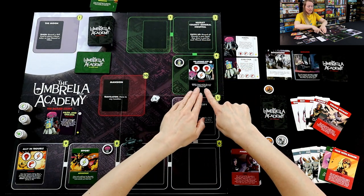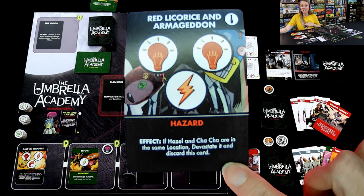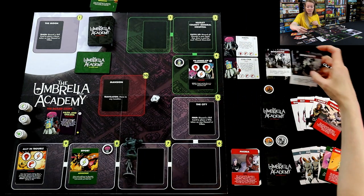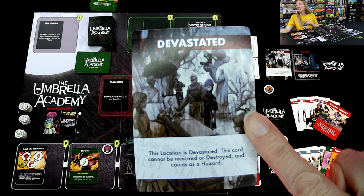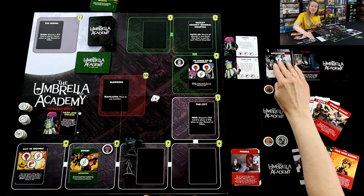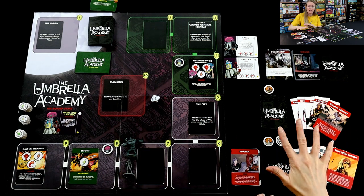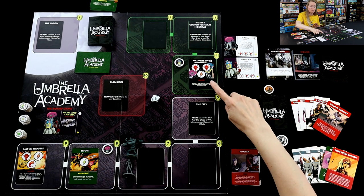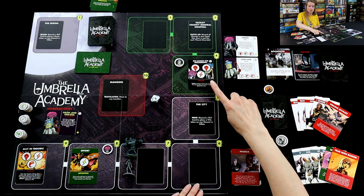We get to the effect phase. If Hazel and Cha-Cha are in the same location, devastate it and discard this card. Fortunately they're not. Devastate is a pretty rough card — the location is devastated and you cannot remove or destroy it; it counts as one of your hazards for the rest of the game. If you have six or more hazards visible, game over. And this can't be fixed — it is devastated forever. So if they are in the same location, this could be a really bad card to trigger.